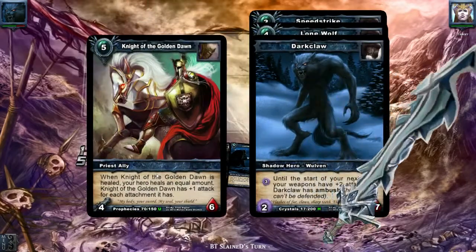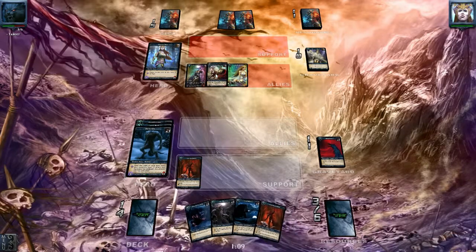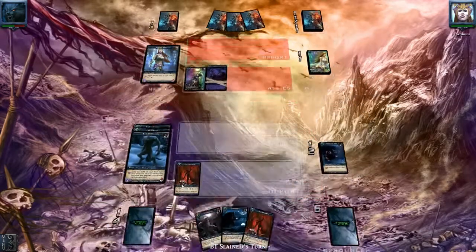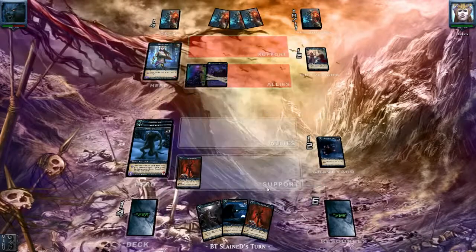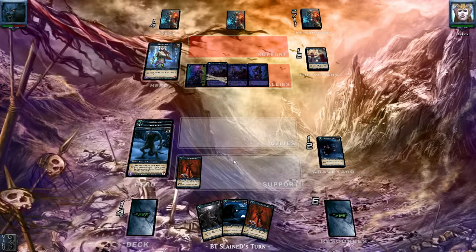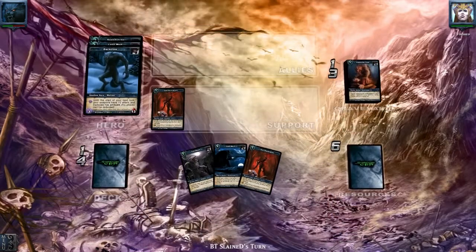Seductress for him — four damage in the face, taking me down to 13. We're going to play Captured Prey on him and just sit this one out, receiving some damage from the Winterborne. We have three cards in hand — Lone Wolf I cannot play, and Evil Ascendance I cannot play either because we already have one. That's what I hate about playing against Sana — he has healing options and can destroy lots of my items and artifacts.